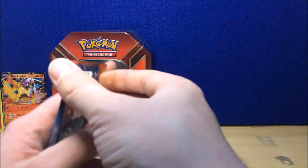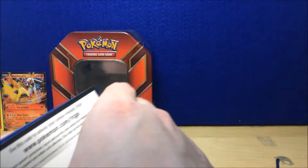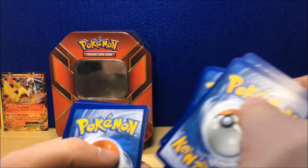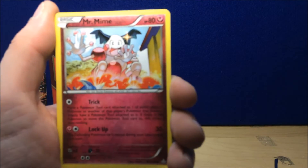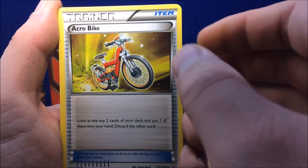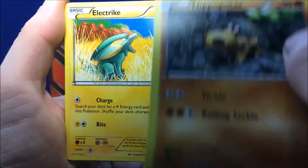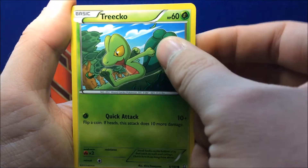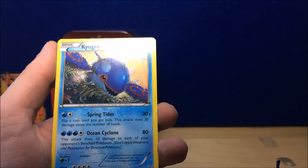Okay, move on to the Primal Clash. Here is the code card. To start out: Mr. Mime. Acrobike. Nido Queen. Hippopotas. Electrike. Phoebe. Skitty. Trico. Reverse Holo Trapinch. And then a regular Rare Kyogre.